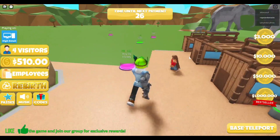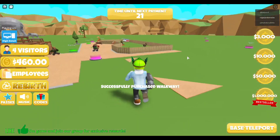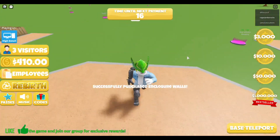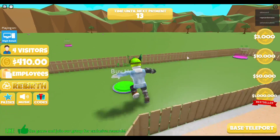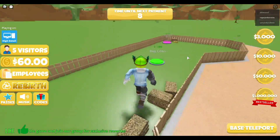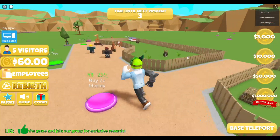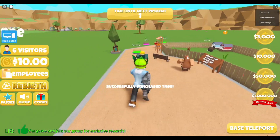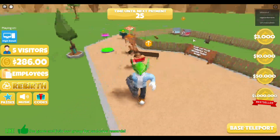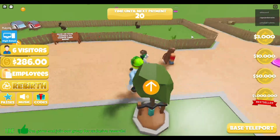Two hundred thirty dollars. I guess we'll go over here, buy this walkway - we have 460 left to spend. Buy the enclosure. Horses, cows? Oh it is cows - 500. I was gonna say this is a zoo, not a farm. But let's buy that tree. How much does it upgrade the bench? 123 dollars. Does it give us more money?